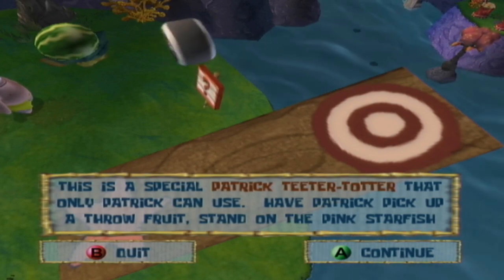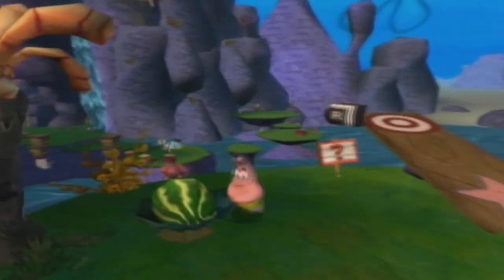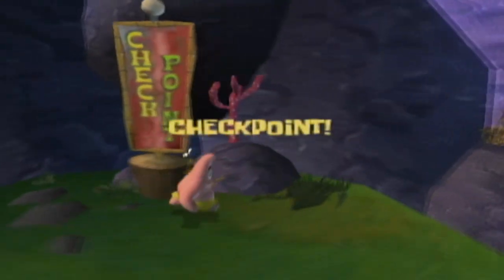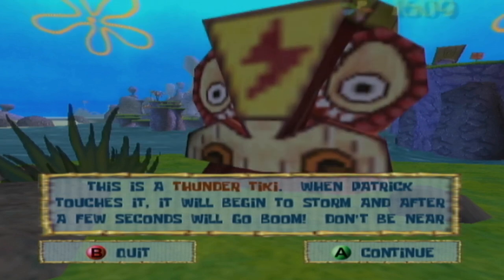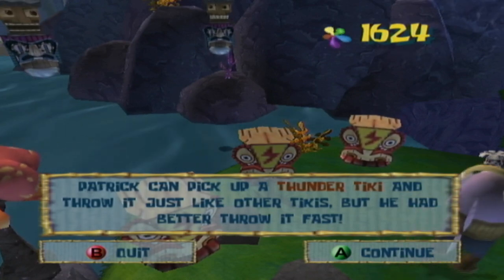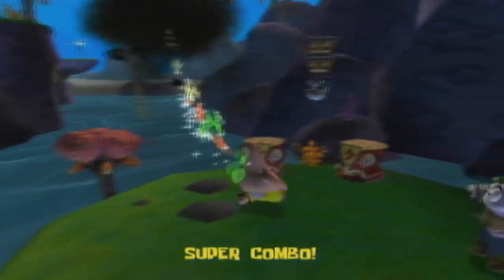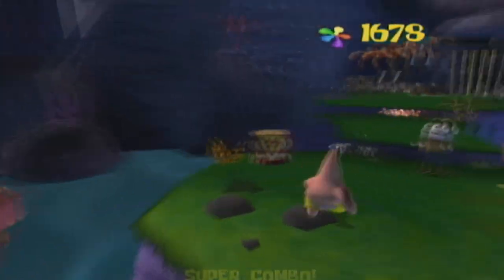This is a special Patrick teeter-totter — only Patrick can use it. Have Patrick pick up a throw fruit, stand on the pink starfish side, and throw the fruit at the target side. Patrick gets flung across to the other side of the lake. These teeter-totters serve as alternative bridges to other level sections. This is a thunder tiki — when Patrick touches it, it starts a storm and after a few seconds goes boom. Don't be near it when it detonates. Patrick can pick up a thunder tiki and throw it just like other tikis, but he'd better throw it fast.